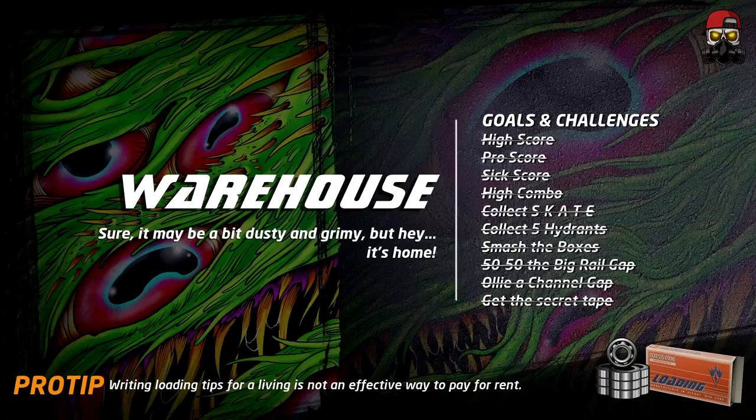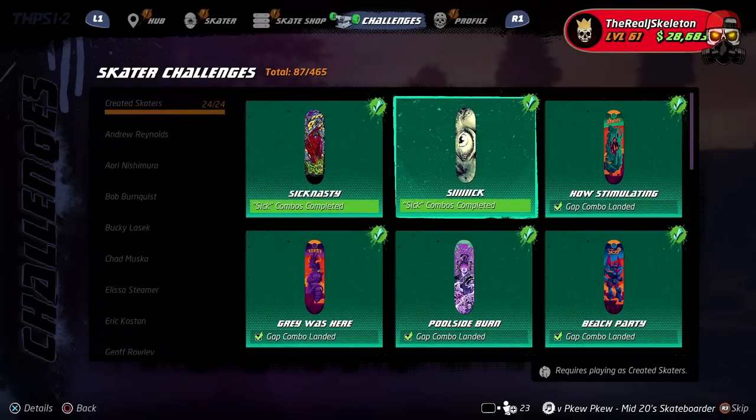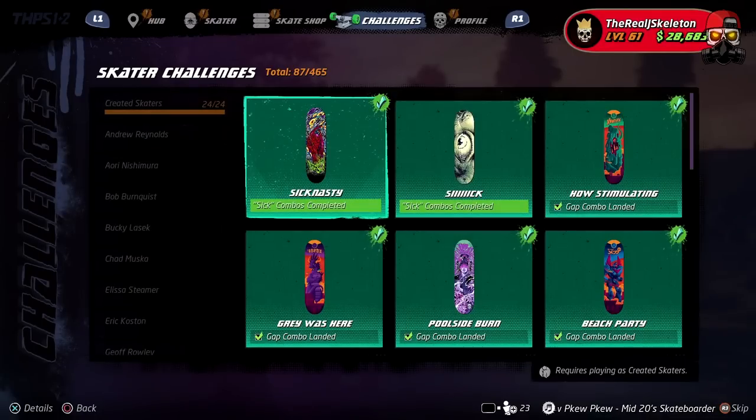For one of the challenges, you have to land a combo greater than the sick score — so it has to be at least one point over whatever that score is. For Warehouse that's 100,001. You have to do this on every single classic park in Tony Hawk Pro Skater 1 and 2, not including Chopper Drop and Skate Heaven. One challenge requires five parks; the other requires all of them.